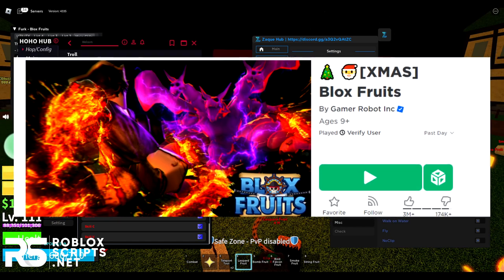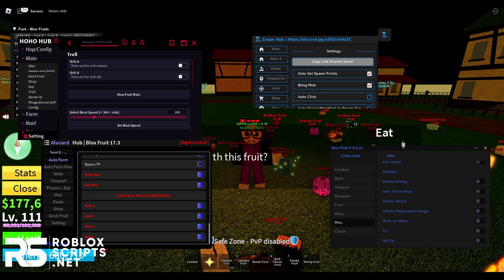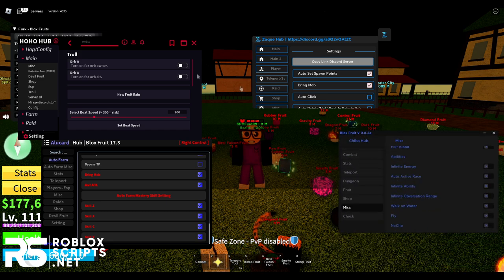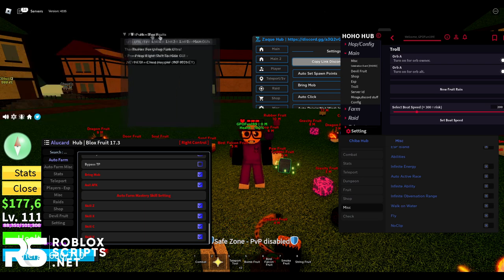In this update they added a lot of new stuff, and with these GUIs you have things like candy farm, present farm, and a lot more. To use the script you need two things: first of all you need the script itself, which I'll be showing you how to download later on in the video.